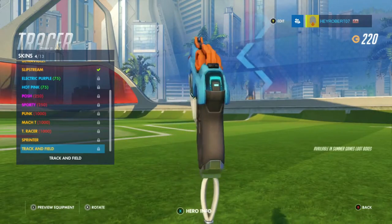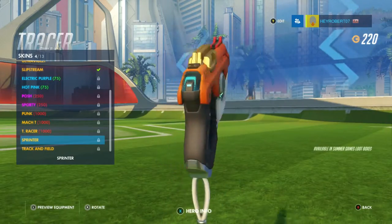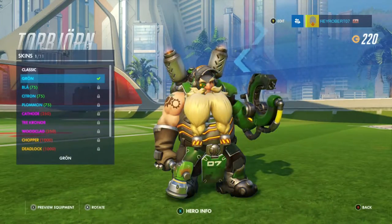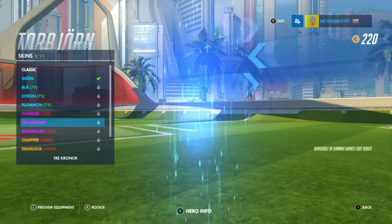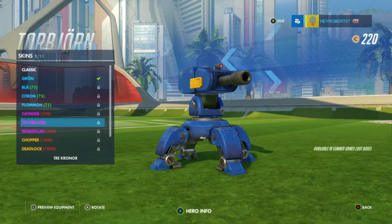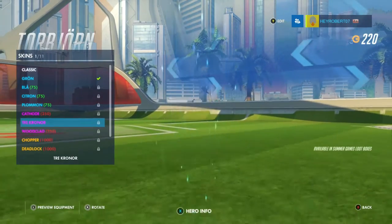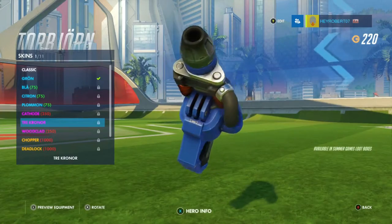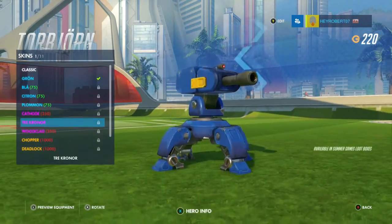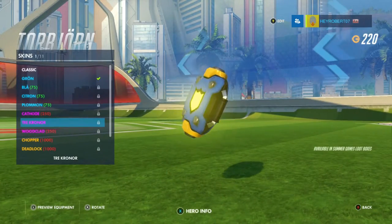Let's check out Tracer's guns too. We need to go back to Torbjörn and take a look as well — there's a Sprinter skin. Let's check out his weapons. There's the hammer we looked at, and his turret. He's got it on her pack.